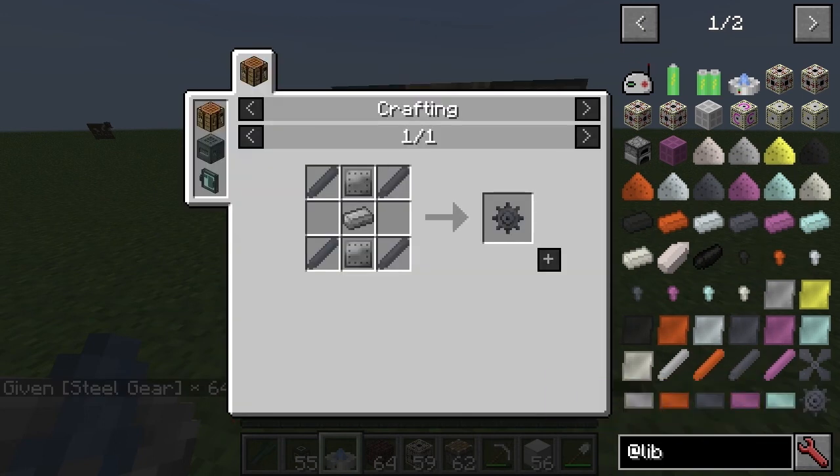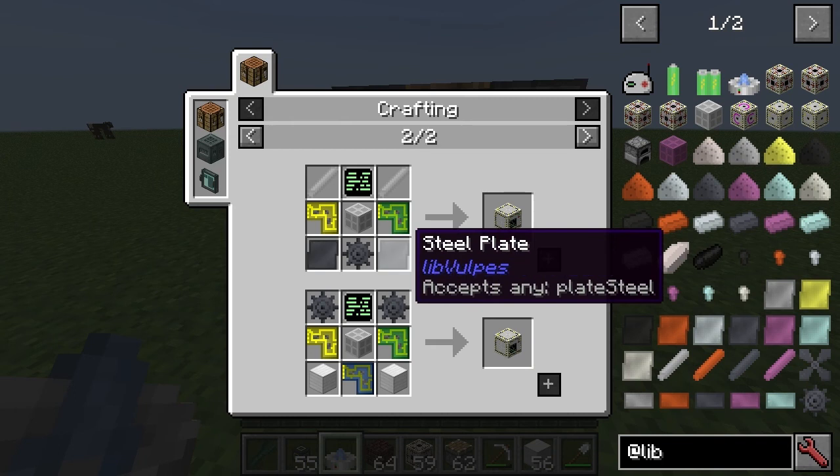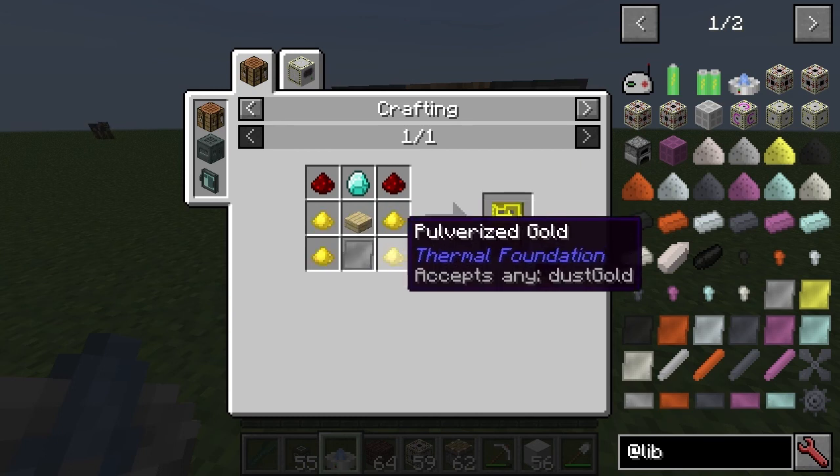If we look at something like a steel gear, you can see these are some of the early machines you might want to get, like the precision assembler, cutting machine, lathe, and rolling machine. A lot of these items, like the user interface, some of these circuit boards, diamonds, and gold — they do need plates though.